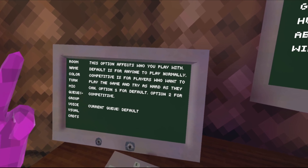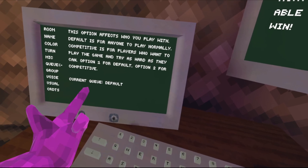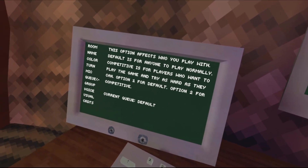Q is for if you want to change what kind of lobby you're going to. There's default and competitive. I don't really recommend changing it — competitive is kind of cringe.